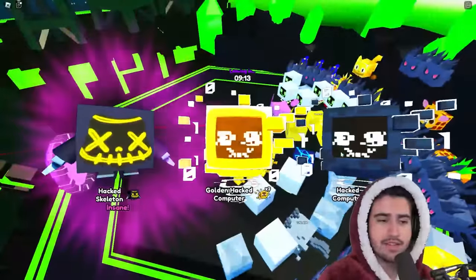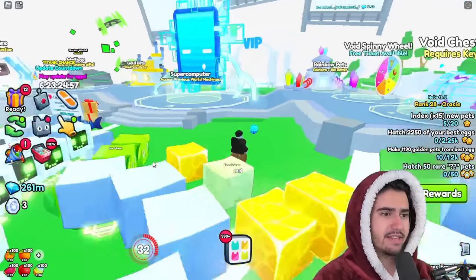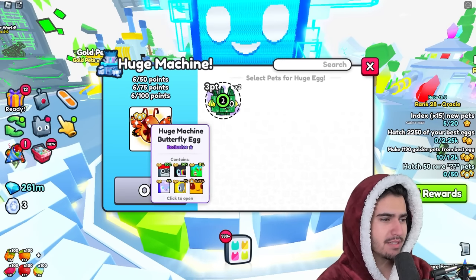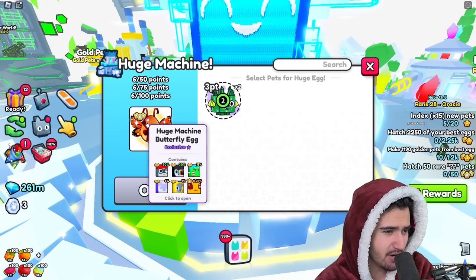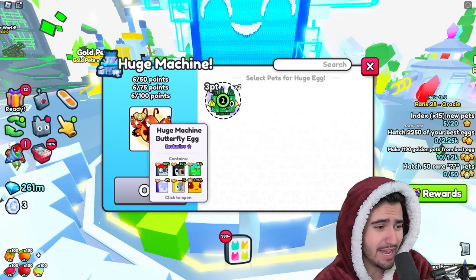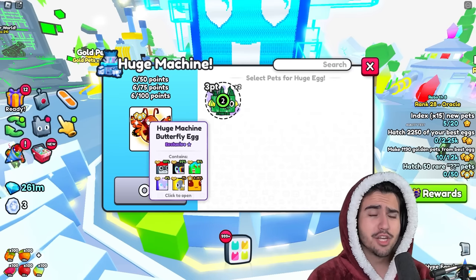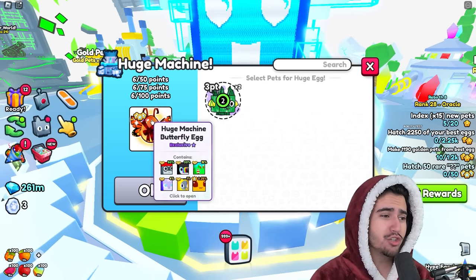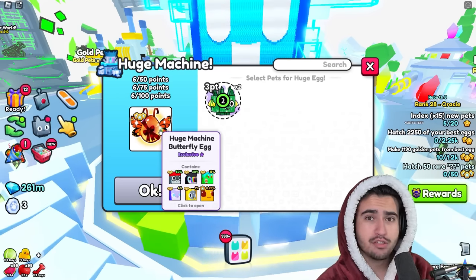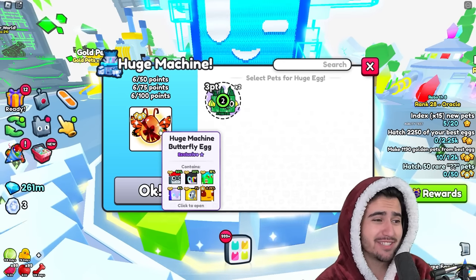Let's hop onto one of my grinding accounts and try this hacker event out. Let's quickly check that huge machine egg — this could actually be pretty big. If we click on this we can see the actual odds to get the Titanic, and it looks like it's a 0.25% chance to get a Titanic from this huge machine egg. That actually seems like a very high chance — I'm surprised Big Games did this at all. On average it should take about 400 of these huge machine eggs to get the Titanic butterfly. It's still going to be extremely hard to get, but a 1 in 400 chance actually seems pretty decent.